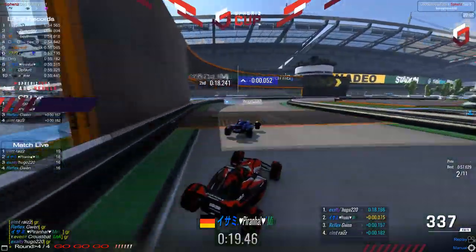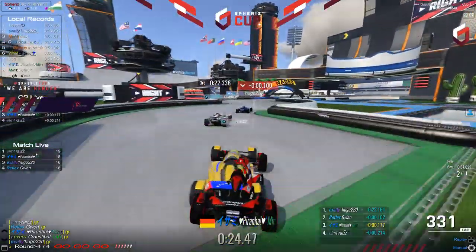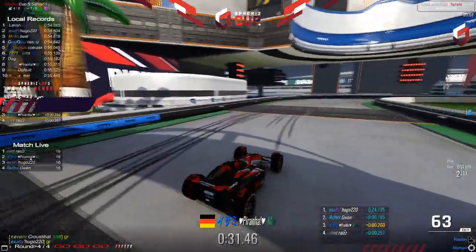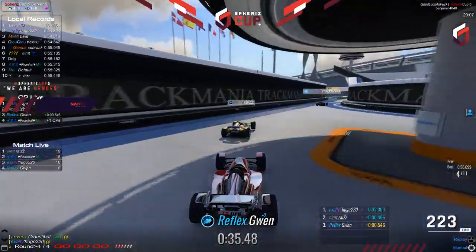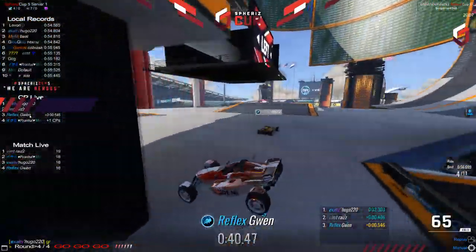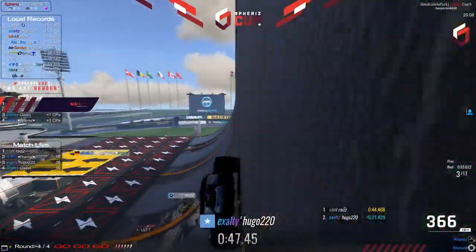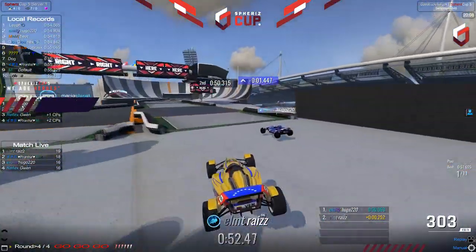The point limit is 110 with finalist mode, so we will definitely still see some very clutch rounds. Going into the final round on Good Luck as F — Piranha struggling to jump out of the dirt properly, Hugo gets it very well and also Riso, most likely going to have enough speed to pass the jump. Hugo goes for the safe route. Gwen clips the barrier at the landing and will probably let Hugo pass, who also passes Riso now. Hugo with a very wide exit at that drift but manages to stabilize.